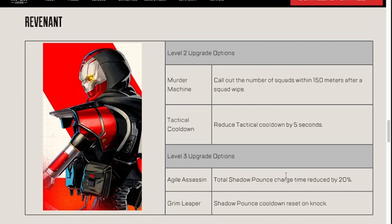These are another set of level three upgrades that come down to what type of player you are — whether you feel Shadow Pounce takes too long to come back or too long to charge. But as I've said a few times, Grim Leaper resets on Nox. So if you don't feel confident in your ability to actually get Nox for the perks to trigger, it may not be in your best interest to pick it up in the first place.